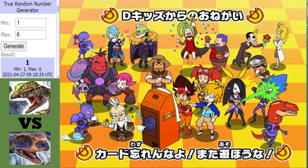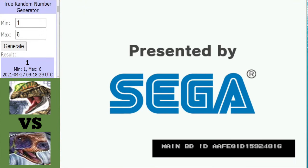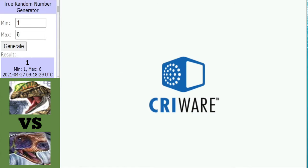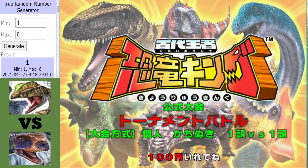That was a quick match — Dilo lasted about two seconds! The mighty Rugops, mightily impressive, and will take on the Afrovenator in the quarterfinals. On to our third match then!